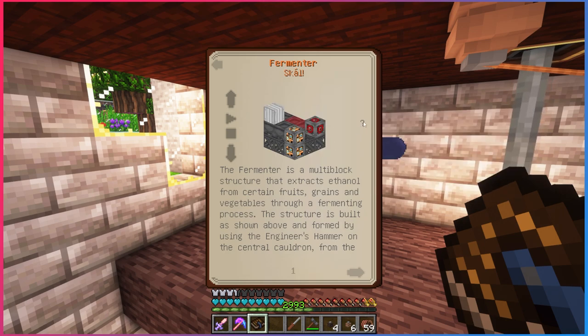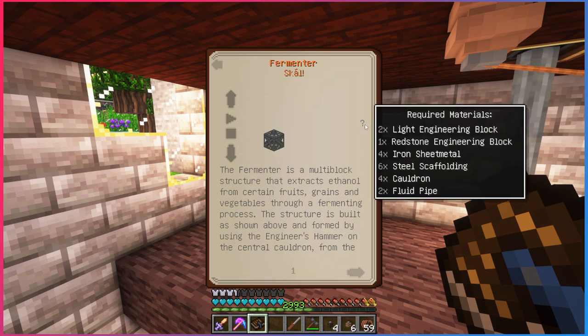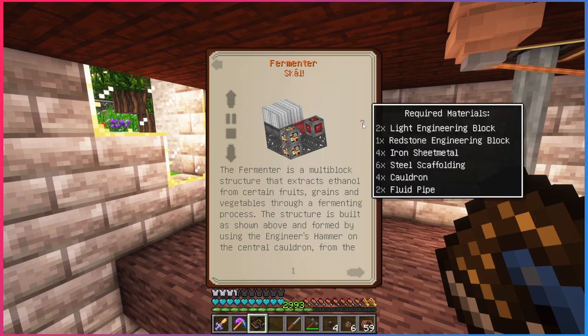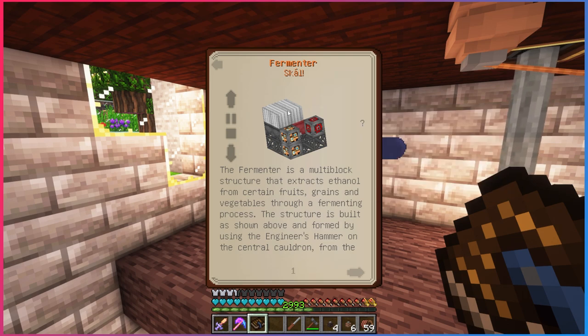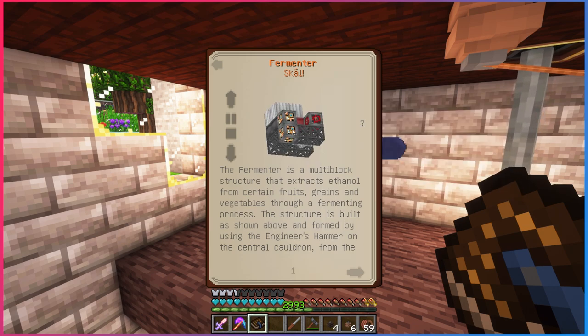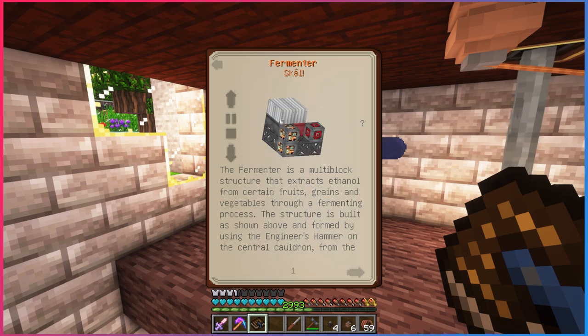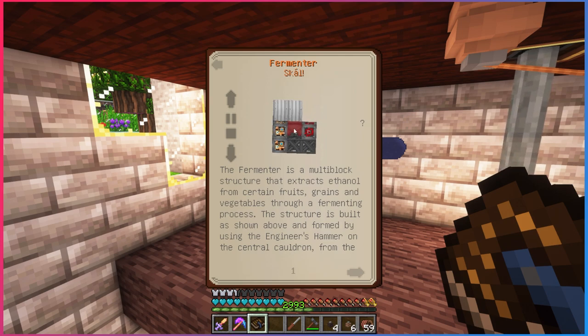The first thing we're going to make is the fermenter. If we hover over the question mark it tells us exactly what we need: two light engineering blocks, one redstone engineering block, four iron sheet metals, six steel scaffolding, four cauldrons, and two fluid pipes. A lot of seemingly random pieces mashed together, but it's all going to come together and look super cool.